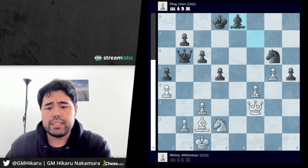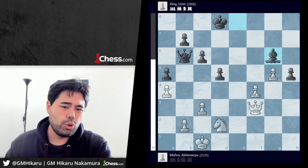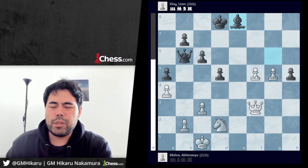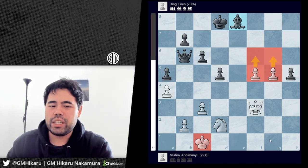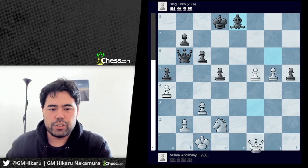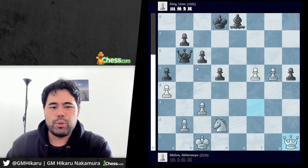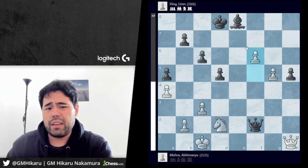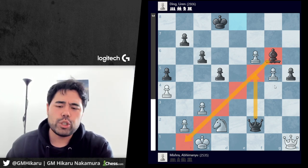After rook takes e8, bishop takes e8, Mishra plays bishop takes g6 — a move I don't really like. While this is still winning, after bishop g6, f5, bishop to e8, it's going to be hard to push the f5 and g5 pawns up the board, and the king is a little bit weak. There are ideas like queen g1, or say queen f2, f6, and then ideas like c5 to attack the pawn on a4, or bishop g6 creating threats on the light square diagonal. It's very tricky to play at this point.